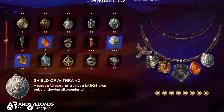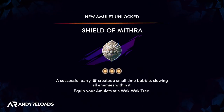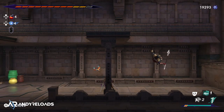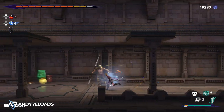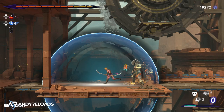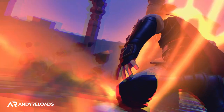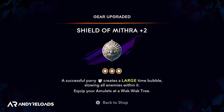The second recommended amulet is the Shield of Mithra, a reward from one of nine side quests — specifically the quest issued by Kahiva the blacksmith. This amulet slows enemy movement on a successful parry, and a perfect parry creates a time bubble giving you extra time to deal damage. This is especially impactful against the nine big bosses with their high damage output and multiple phases. Equip and upgrade both amulets early.